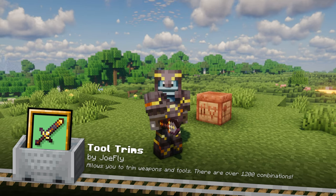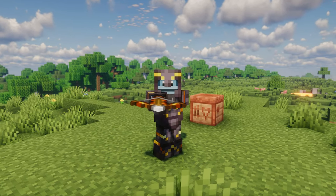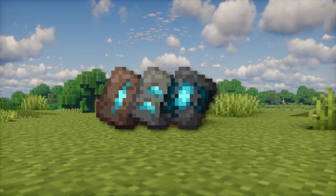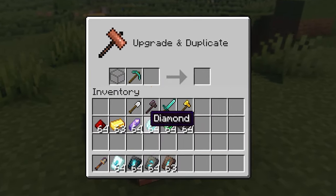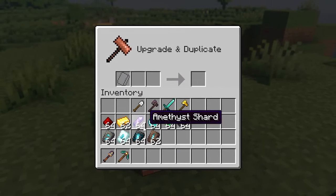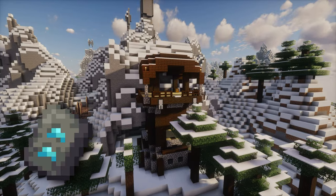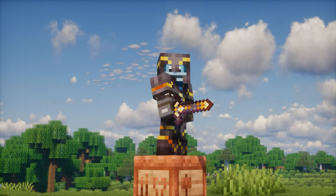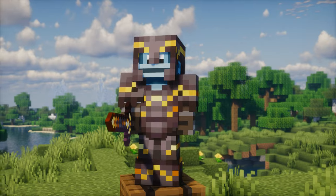Tool Trims lets you customize your weapons and tools with stylish trims, just like you can with armor. Using a toolsmithing table, you can apply one of four trim styles — Linear, Trucks, Charge or Frost — to 33 different items, creating over 1,200 unique combinations. You can find trim templates in various structures: Linear in trail ruins, Trucks in pillager outposts, Charge in ancient cities and Frost in igloos. Customize your gear with 10 different materials including amethyst, gold, diamond and more.